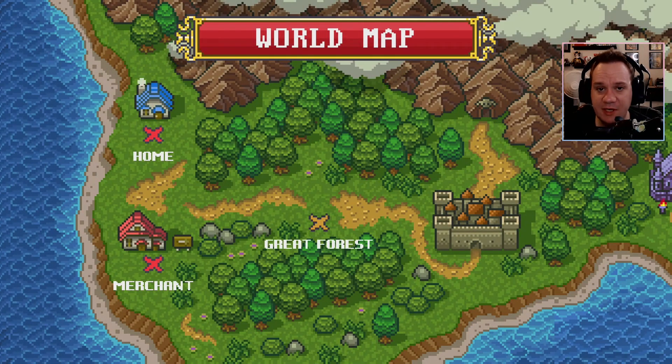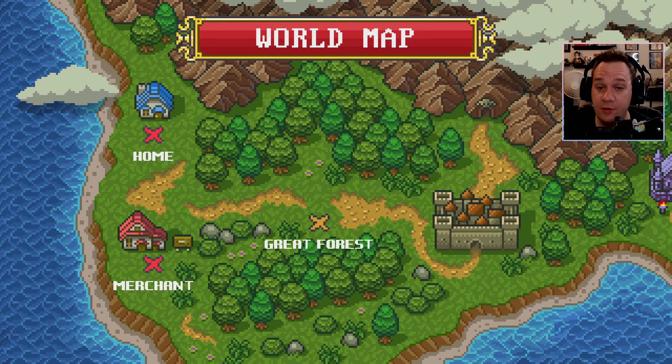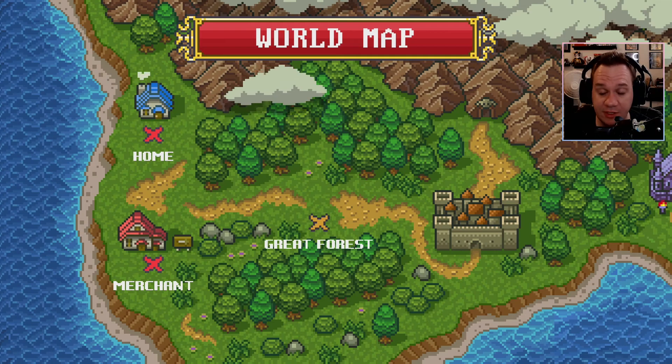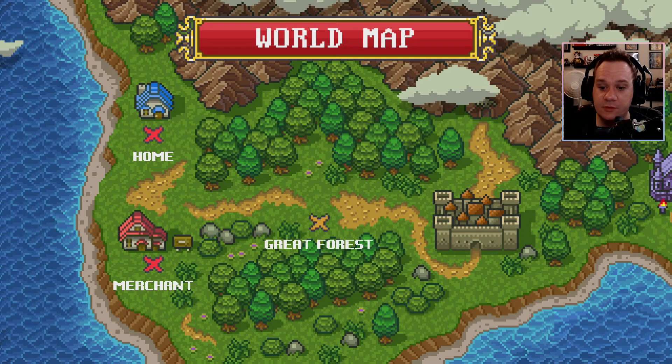How many times have you walked into, like, a grocery store and the guy that's stocking the onions stops you and says, 'Dude, there's an evil wizard — land in darkness — you and your blue hair get the hell out of here and take care of it.' Happens to me every Wednesday.